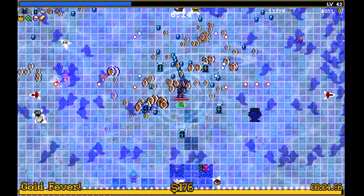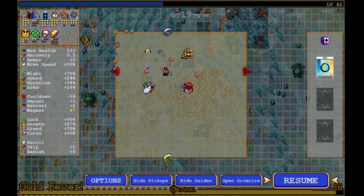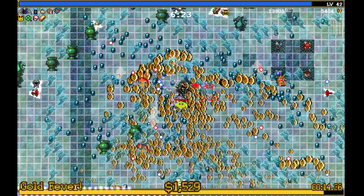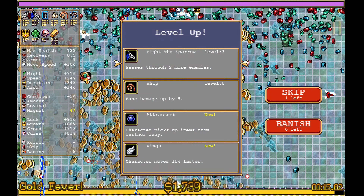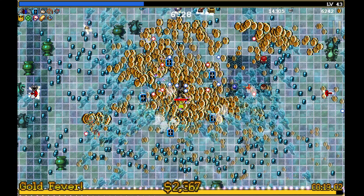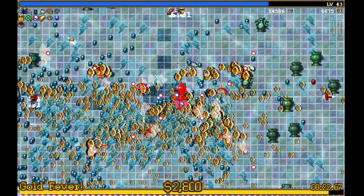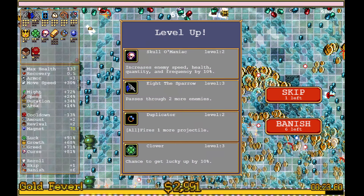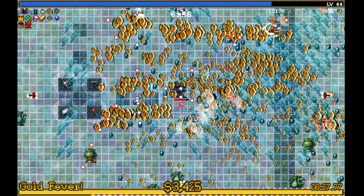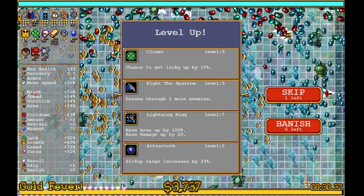We need the duplicator — have we got the... no, the lightning ring is left. We have come from there this far. Let's go with the whip. Let's go with the duplicator. Let's collect them all. Now we're laughing. That's the duplicator — so that's not wasting any more of our slots. Armor. And the lightning ring. Whip.